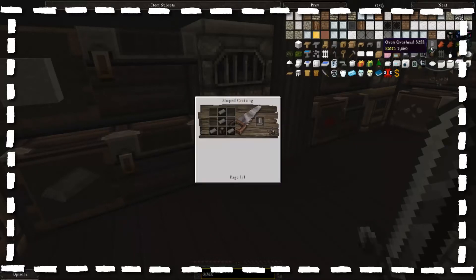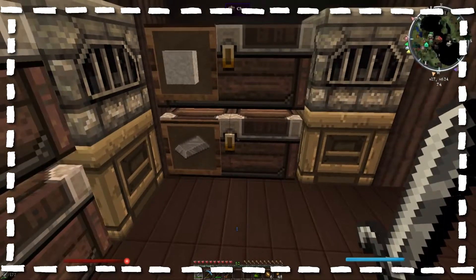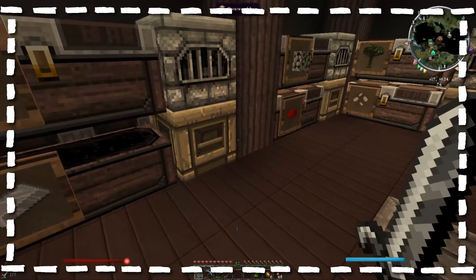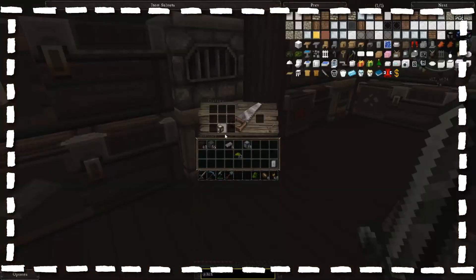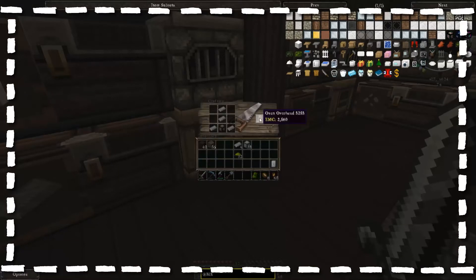How do I make one of these? I need some glowstone — I think I might actually have some of that. I don't remember how much it takes to make a piece of glowstone. Good, it's only four. There's an oven overhead — I wanted one of them.